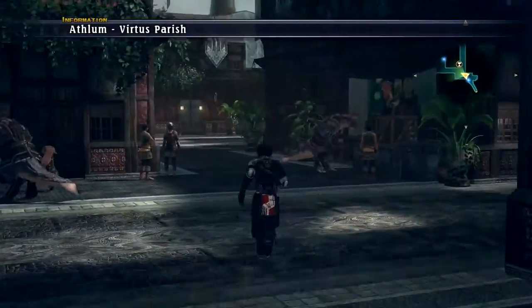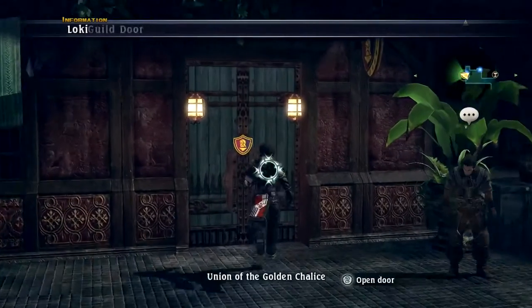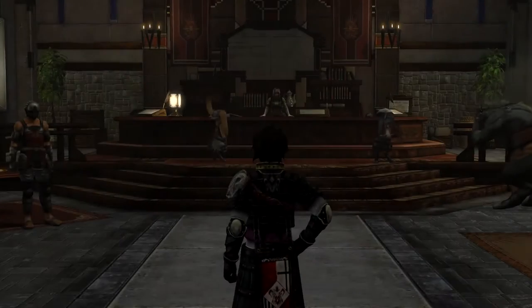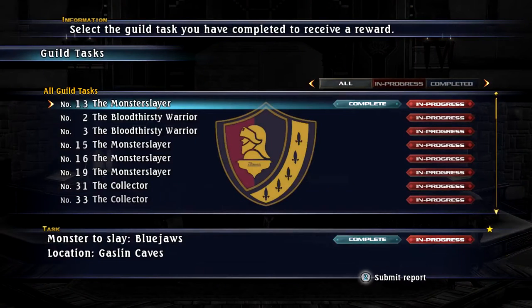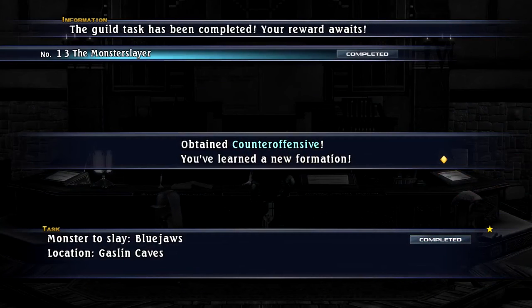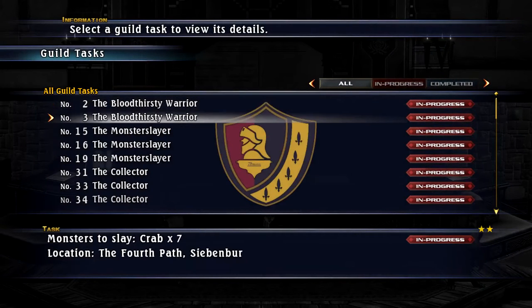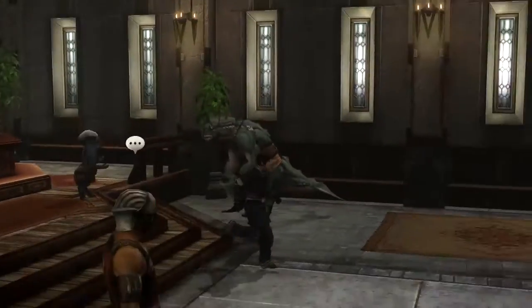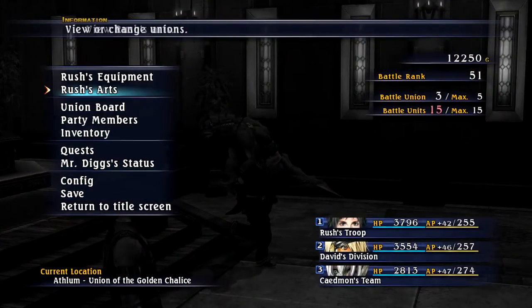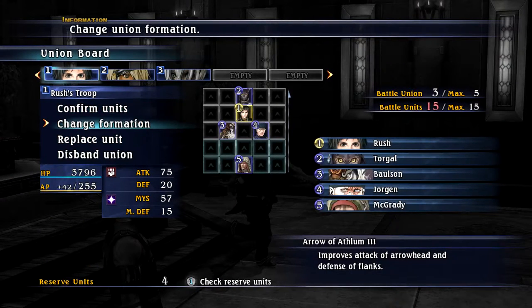I killed Blue Jaws! I need Dragon Rana and something in Lava Fender. Obtained counteroffensive — learned a new formation. I need the Hellbiter, Prometheus, and Dragon Rana. Let's check out these formations.